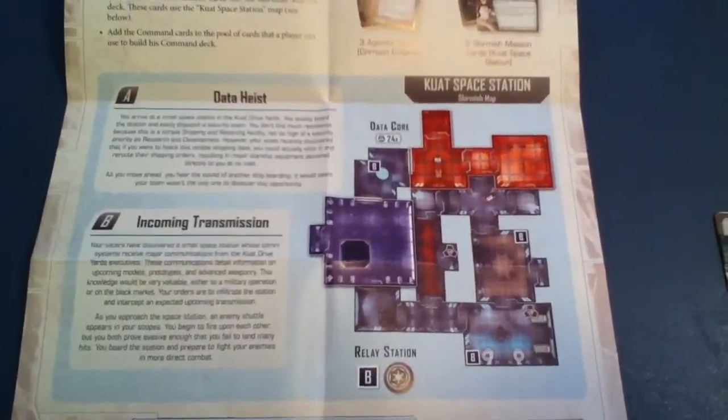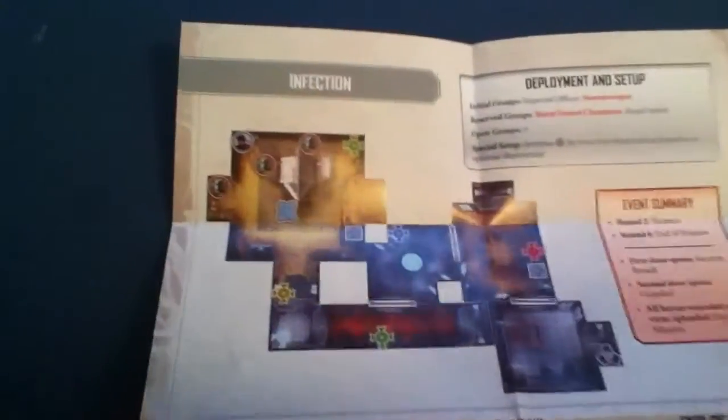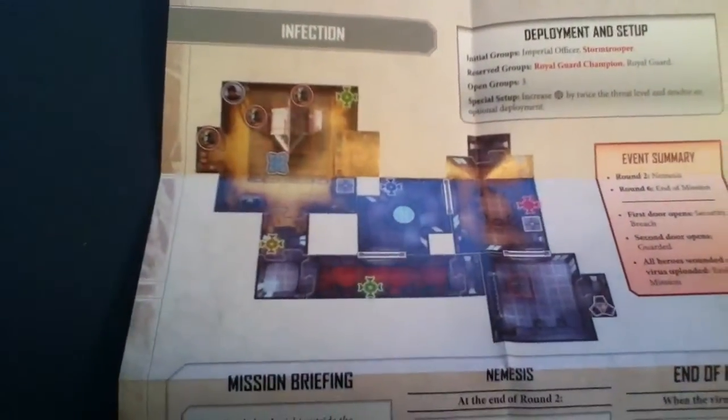As for our new setups, we have our rule sheet. Here's our map for Kuat Space Station for the skirmish. Pretty nice — I like that look. Very cool color-coded sections. And then here is our setup for Infection.